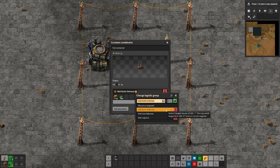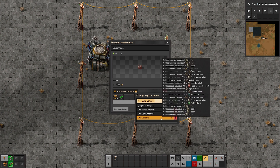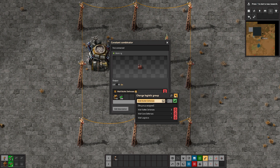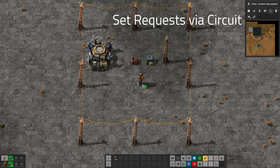You'll also notice there's a history here. If you mouse over and hover, you'll see it says 'Galdok changed the request of 200 piercing rounds to 200 uranium rounds.' You can see all the different things that have been done to these — which is a lot actually. I don't know how far back this history goes, but any history at all is cool.